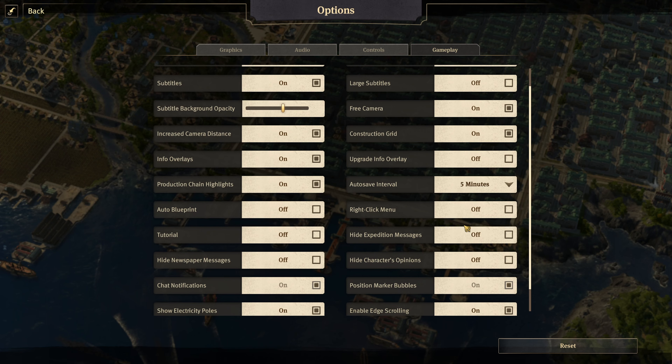The next thing to cover are the pop-up menus that appear at the side. Whenever you do something the AI doesn't like, or when an expedition or newspaper becomes available, you'll get a pop-up menu at the side with an audio prompt. You can actually turn those on to hide them.